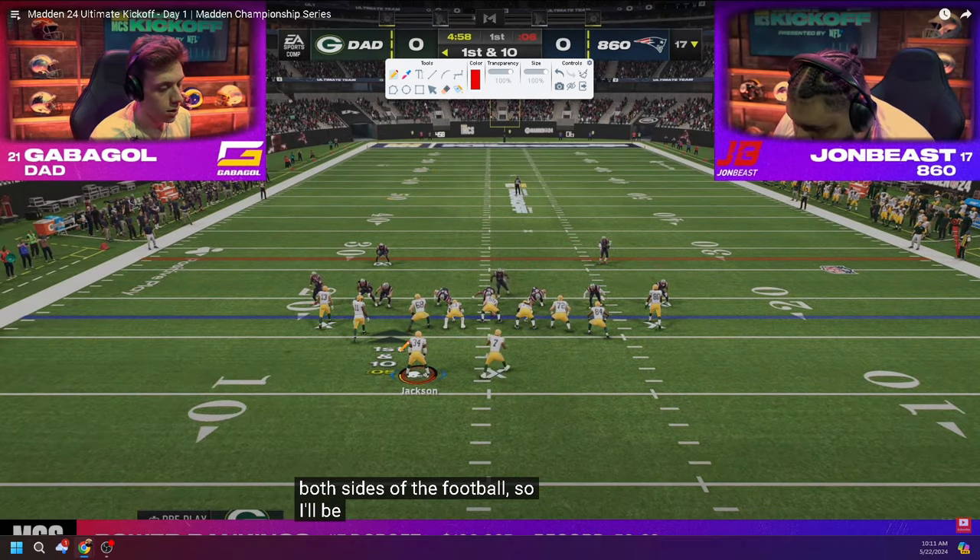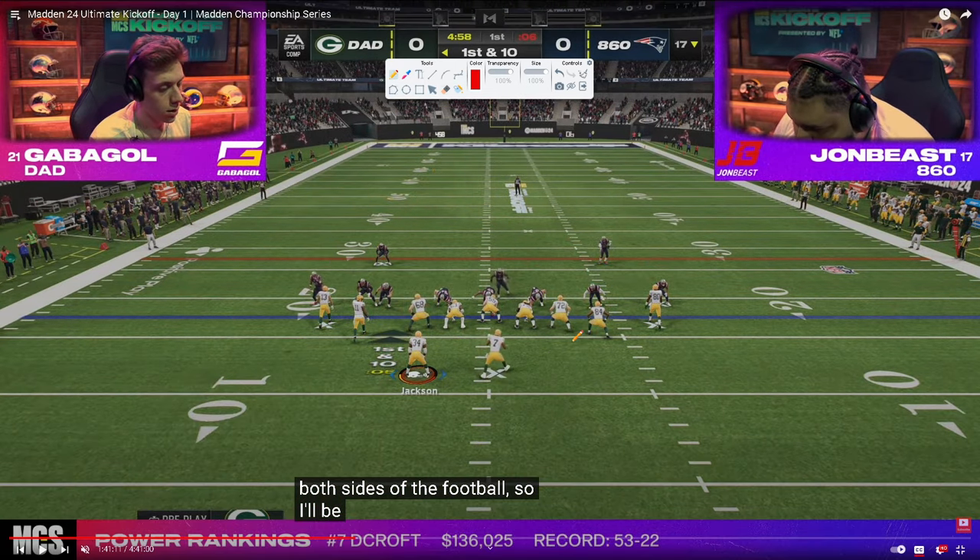Right off rip, John Bees is in this nickel 3-3 cup defense, which is really good because this Sen 5 typically can get some pretty nice pressure up the A-gap. He's also going to be basing out of pretty much unanimously Mike Blitz Zero — a man-to-man alignment where the safeties are a little bit lower when you're in a cover zero look.